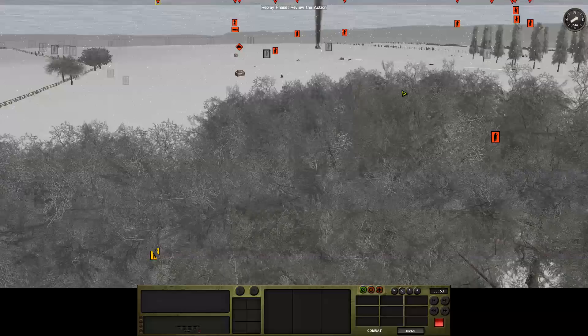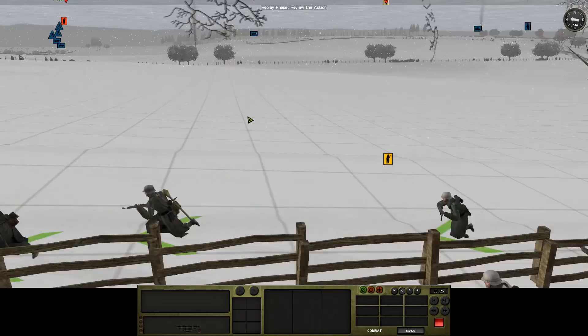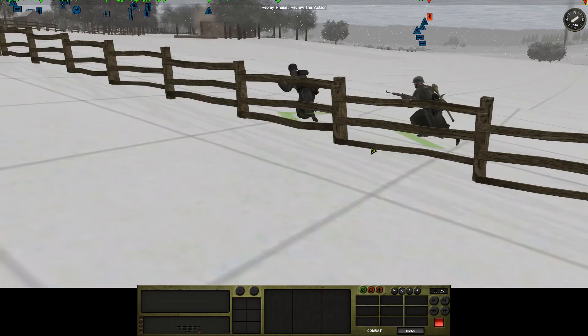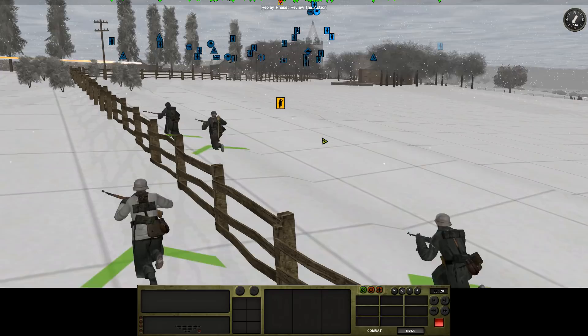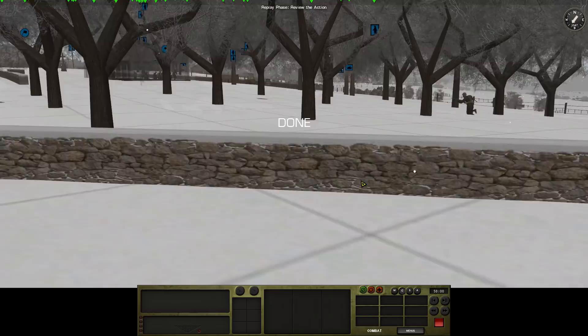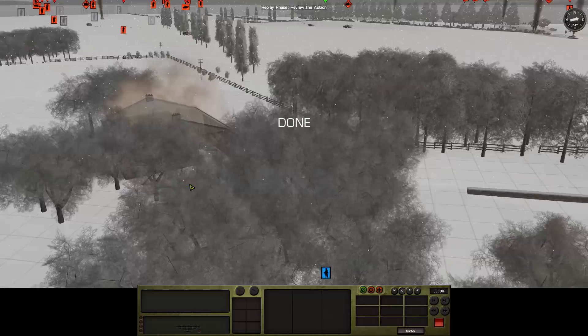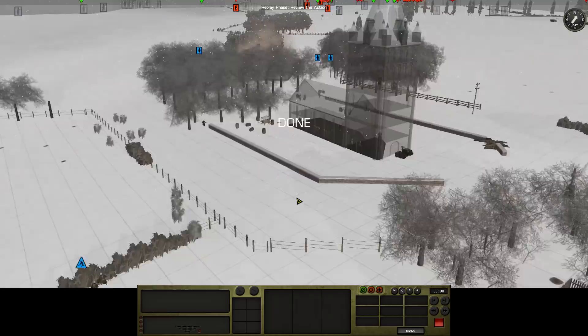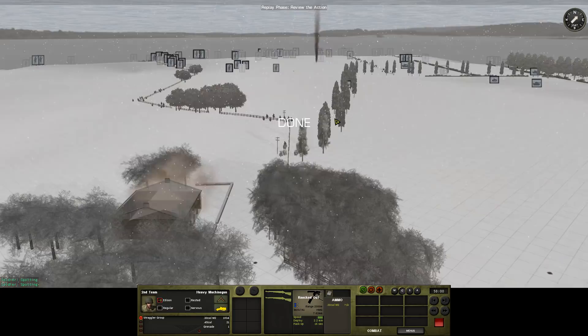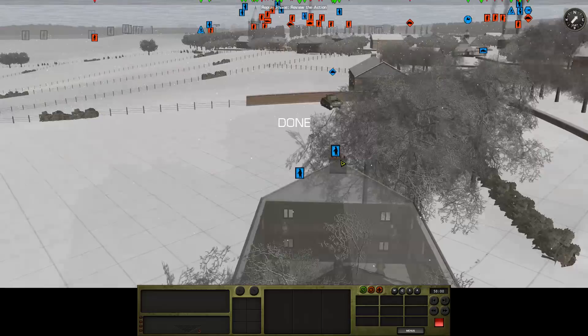He was moving something up here at the end of the turn — these guys are probably an infantry squad. And that's an interesting place for them to go. All these guys in the church can see them, but again, like we did with the guys in the house here, we're not going to bother engaging until we get to point-blank range, because there's just no mileage in it.